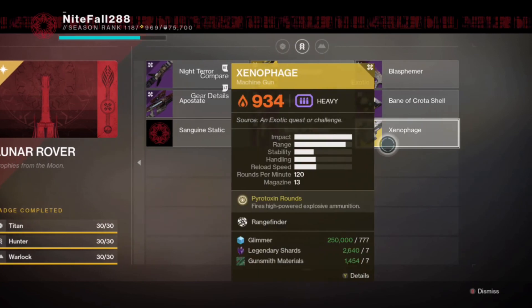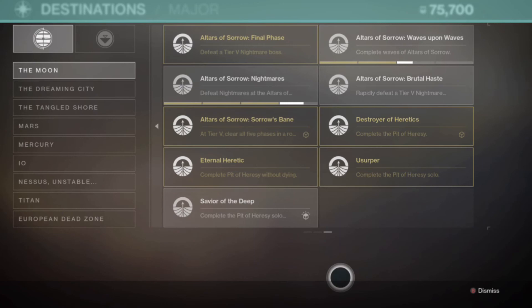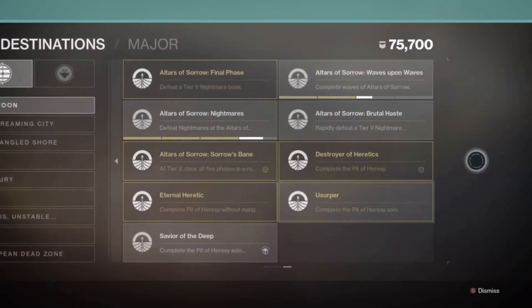There's also the Xenophage exotic quest — you can start it from the area near where you talk to Eris Morn, whenever you activate the memory.